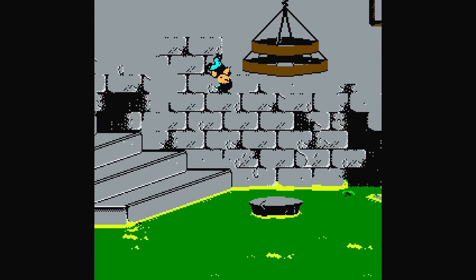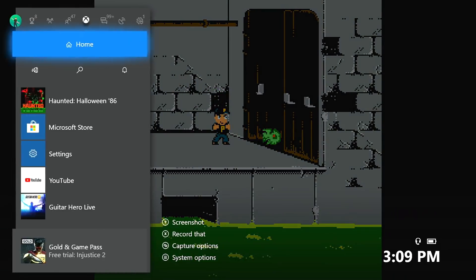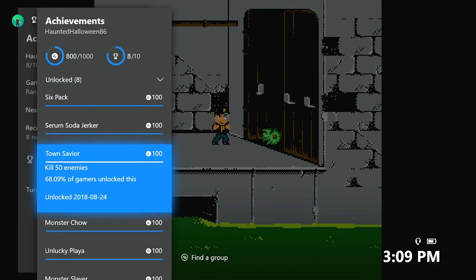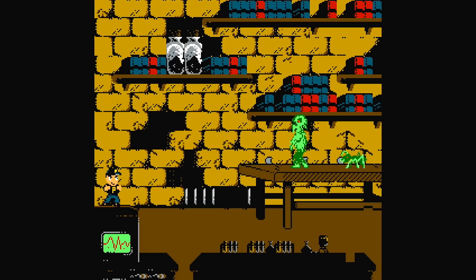Right around here, you should get the achievement for killing 10 enemies — so that should unlock. If you're getting hit, that is completely fine, because there is an achievement for getting hit a total of 25 times. So as we're working towards stuff, we're probably going to get hit and we'll unlock this eventually. If we don't, we're just going to do another playthrough until everything we need unlocks over time.